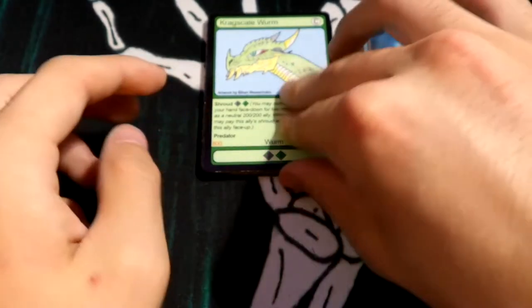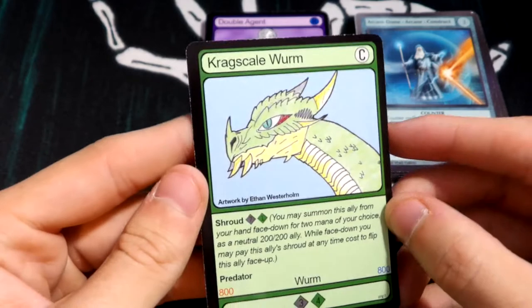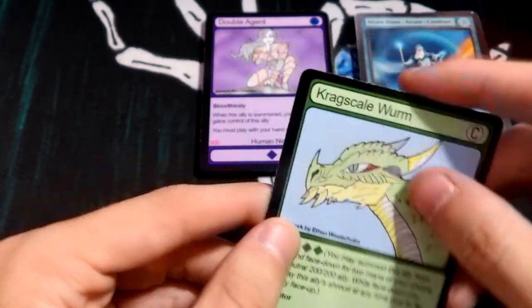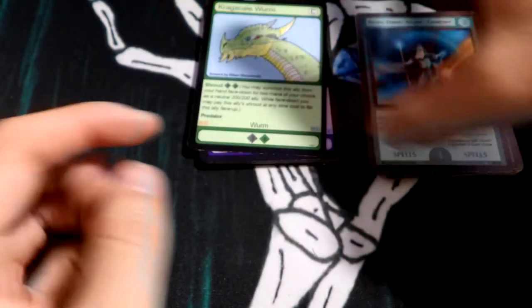The Crag Scale Worm is my favorite artwork from this pack — that is just such a nice artwork. I definitely have to do dragons and worms and things like that in my game.